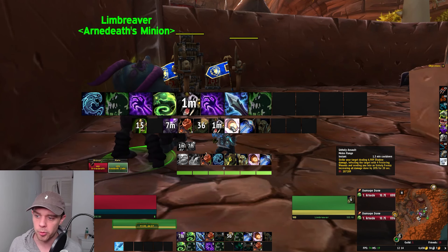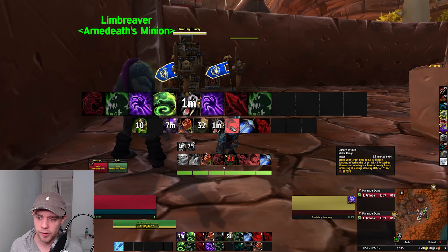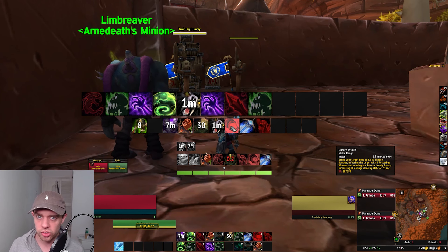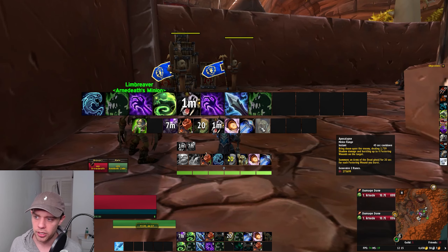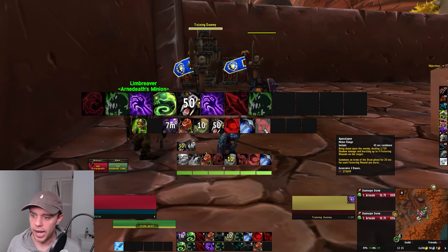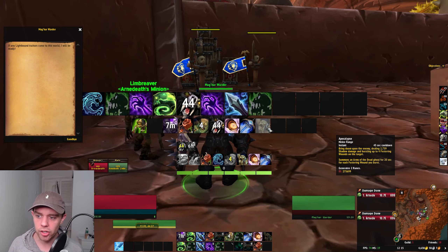We've got the Gargoyle and Unholy Assault — strike the target, deal damage, inflict 4 Festering Wounds, and send yourself into an Unholy Frenzy increasing damage done. We've got Empower Rune Weapon again. And lastly, Apocalypse — this bursts wounds and summons an army of the dead for 20 seconds for each Festering Wound you burst. You can't use it without wounds up. That's a lot of abilities — it's not the simplest spec, but let's put it together into a rotation.